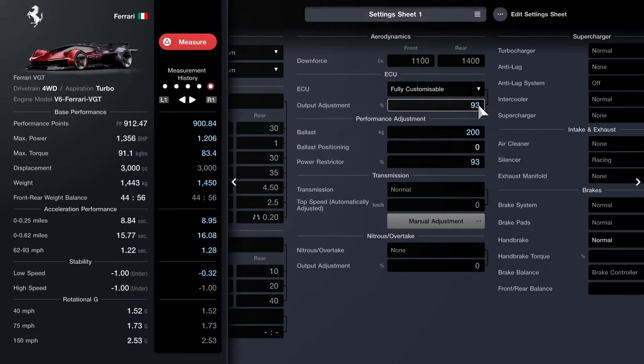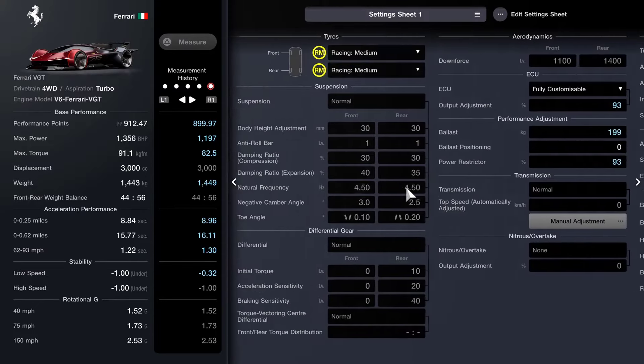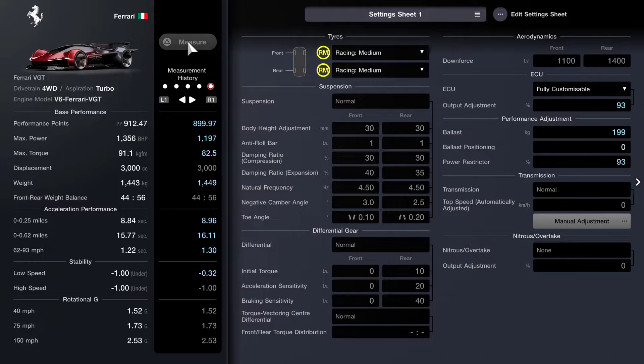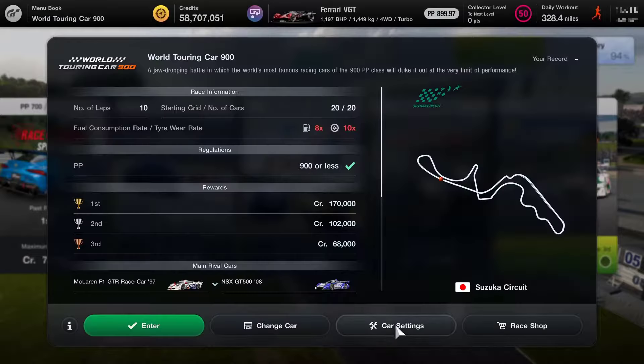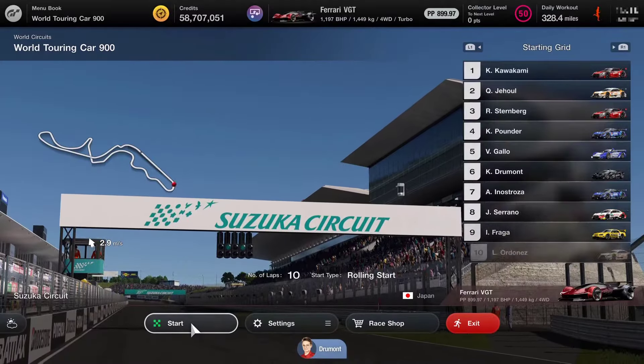Once I did that, all of the other settings on this car were pretty much standard — 899.97 — and everything else is standard for this particular car, just those mods needed with regards to the tuning. So this is the World Touring Car 900 at Suzuka, 10 laps, and we are really going to have to go for it. Let's see how we do.